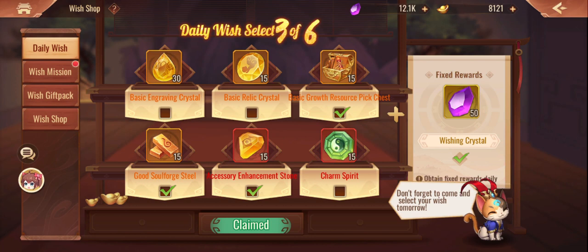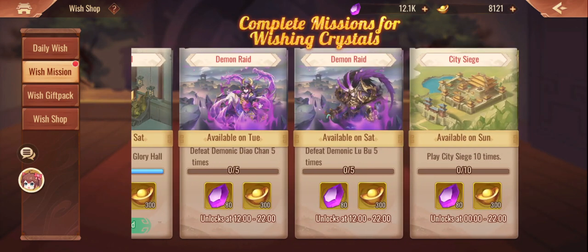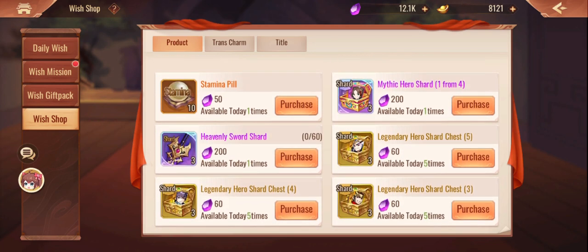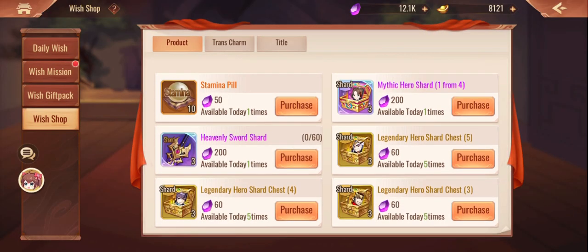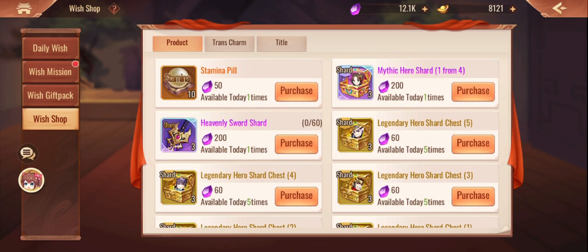Unfortunately the wishing stone is still sitting at 50 - it would be nice if they gave us 100, but that's okay. I don't think they've added anything additionally here because there's no new content features. But I was excited when I looked - that's pretty cool. You can probably only buy three of these a day and it is pretty expensive at 200 wishing coins. Is it worth it?